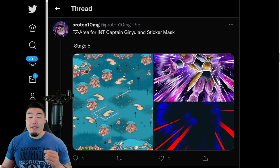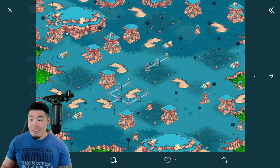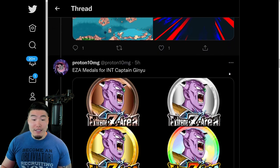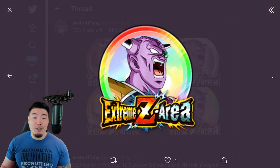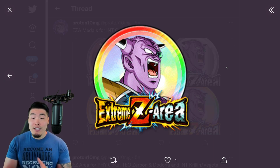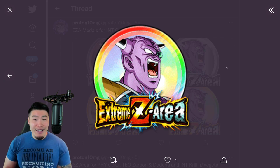And then from there, we have a new Xtreme-Z Area stage for the INT Captain Ginyu Xtreme-Z Awakening. There's the stage, there's Ginyu, and then there's also the sticker mask for the INT Ginyu. Of course, we have the 4 Xtreme-Z Awakening medals for Captain Ginyu as well. So once we get this, the full free-to-play Ginyu Force will be completely Xtreme-Z Awakened, and we can finally test out the team as a fully Xtreme-Z Awakened team. I'm definitely looking forward to that.